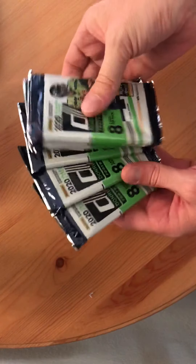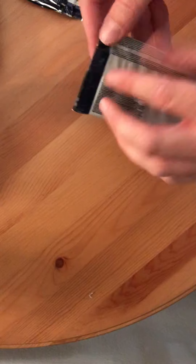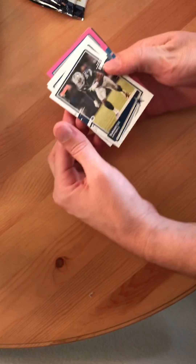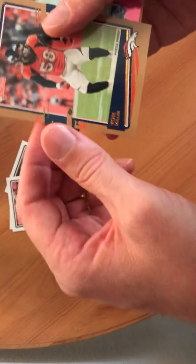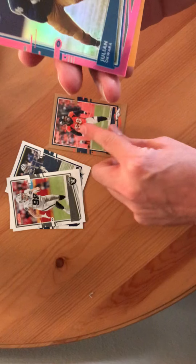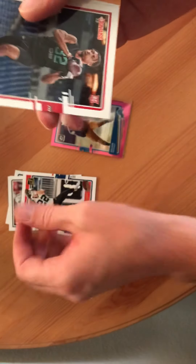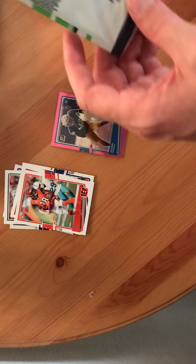All right, here we got the cards. Eight packs in the mega — let's see what we pull. Got a Demarcus Lawrence, Zeke, Fawn Miller, Julian Aquara — Rookie, Pink — Christian McCaffrey, AJ Terrell, AJ Green. A couple of AJs.